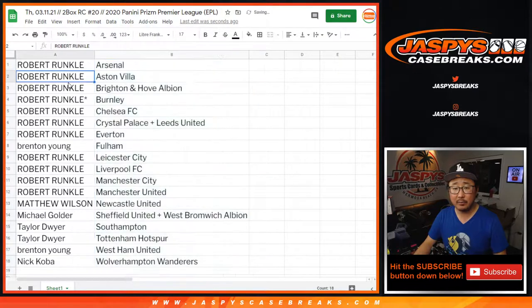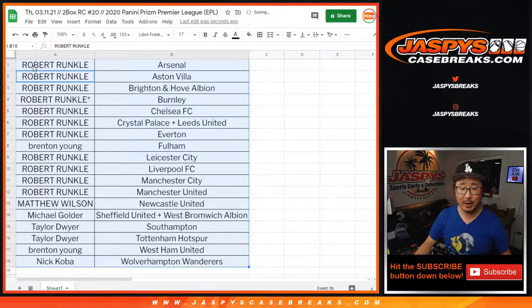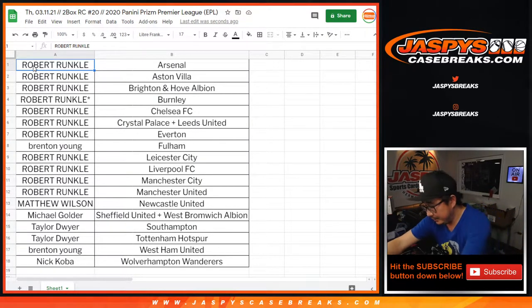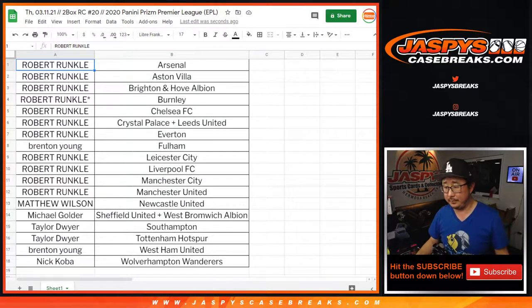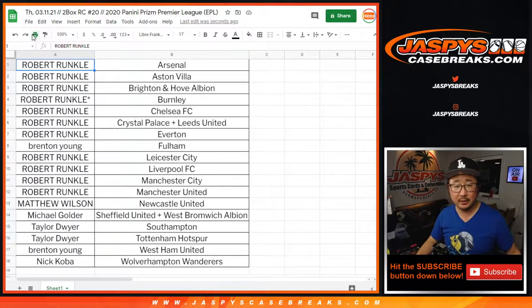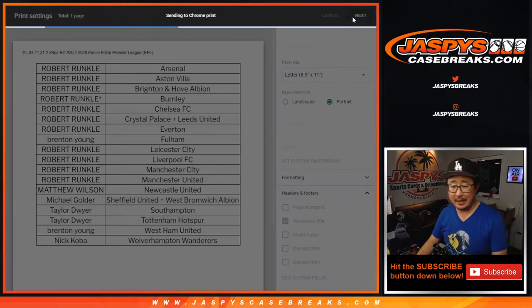Let's sort this by club right here. Let me know if there's any trades while I select a couple random boxes from the back. All right, that's about as random as it's going to get. No close trades. Looks like not even a whisper of a trade.